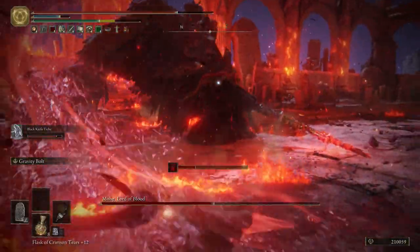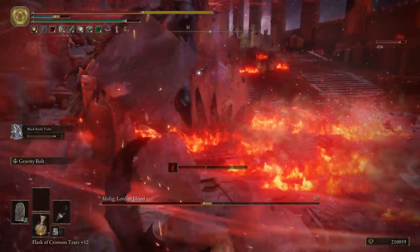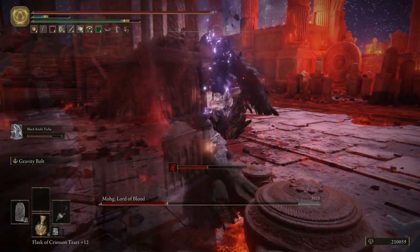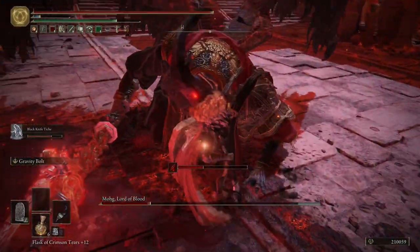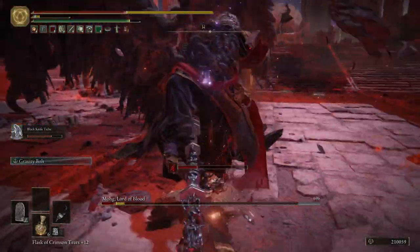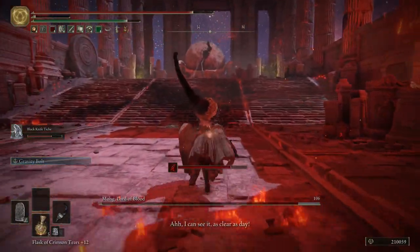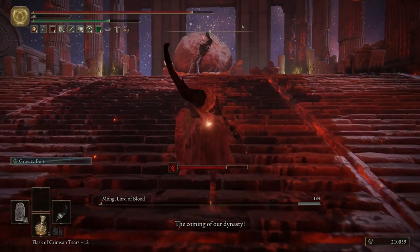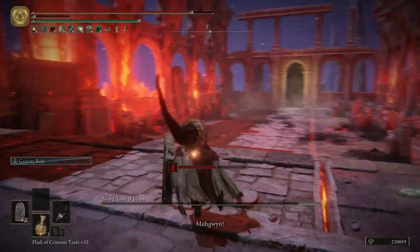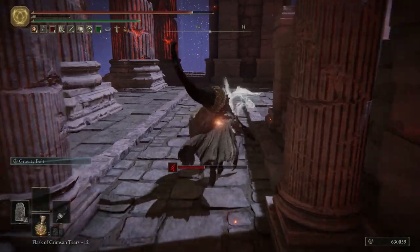Back away from him a bit, start spamming — knock him down, run in for a critical. Still have one more potion. He hits hard, but Black Knife Tiche basically just finished it for me. Very easy fight when you're this strong — you just need to chug through all of that. The weapon you can get from using the great rune here is actually pretty sick.